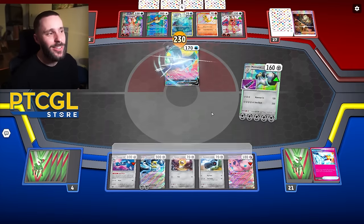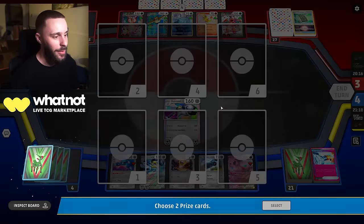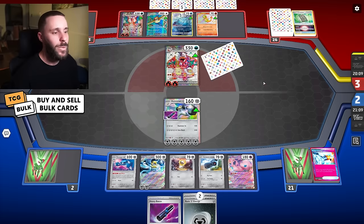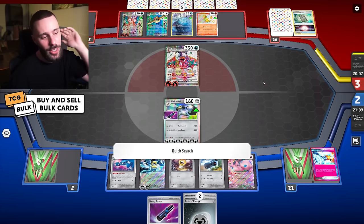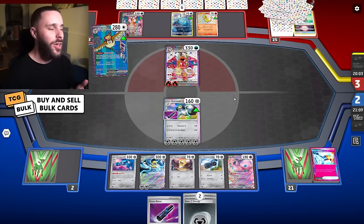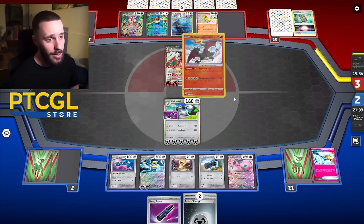If they just KO my Melmetal, then I do have the chance to OHKO with Zard because of the Baton. But they will Vacuum right now — there's no way they don't. They have to address this Melmetal, it's too aggressive right now. But then again, they could just Boss up Mew, say right, you can't actually KO anything with that Melmetal now for two prizes, and then take the single prize. I think a Boss play here is very good on the Mew.